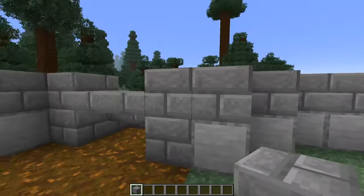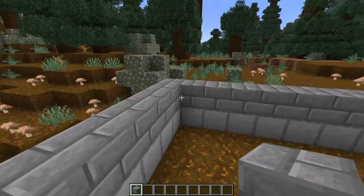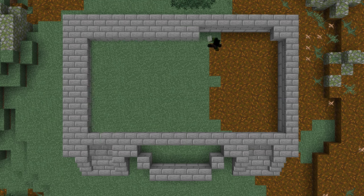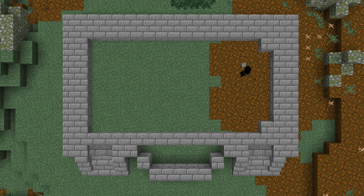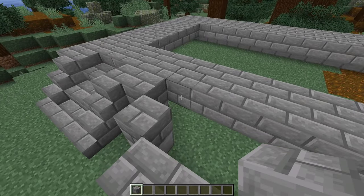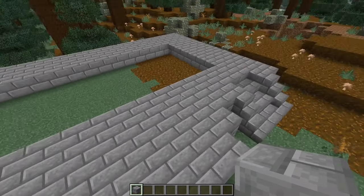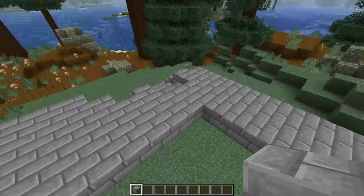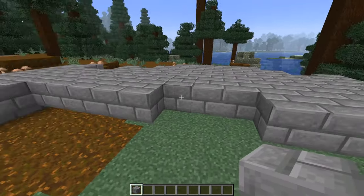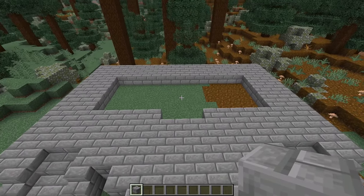Now we can just step inside and place a full stone brick block in each of the four corners, and once you've got those placed down we just want to add a line to connect all of them — you're basically bringing the rectangle in by one. Then place four more corner blocks and do it once more again. Once you've got all of that filled in, fill in this final bit at the front. On the front row, on the side with our staircase, place one, two, three, four, five on both sides — you should be left with three in the middle, which is the space on the interior, so just leave it blank for now.